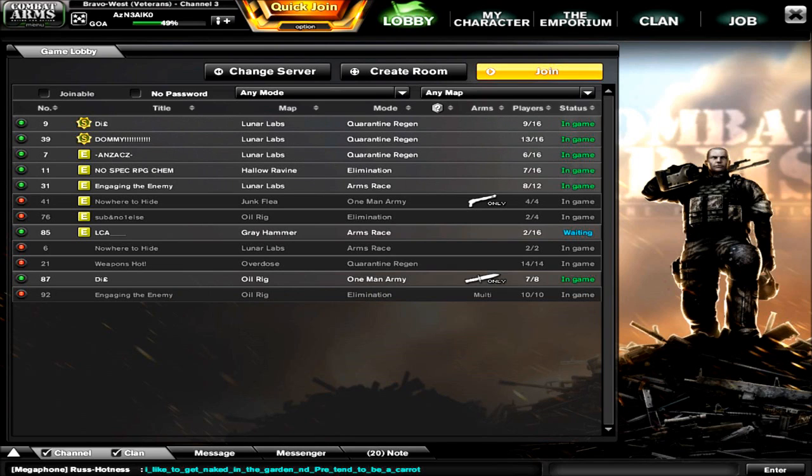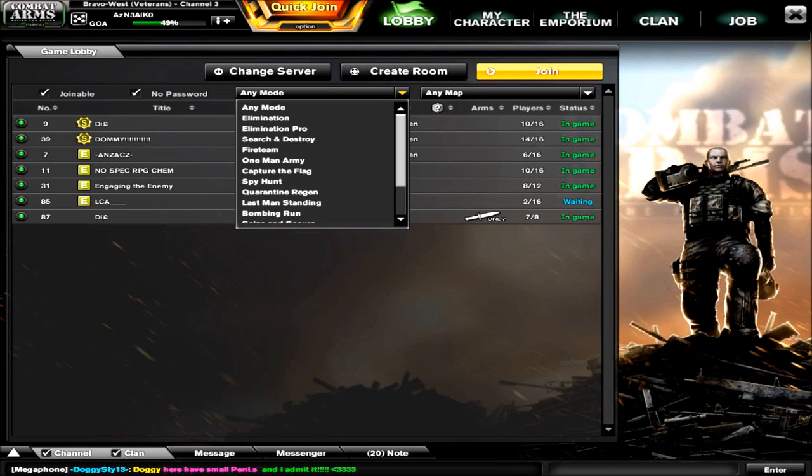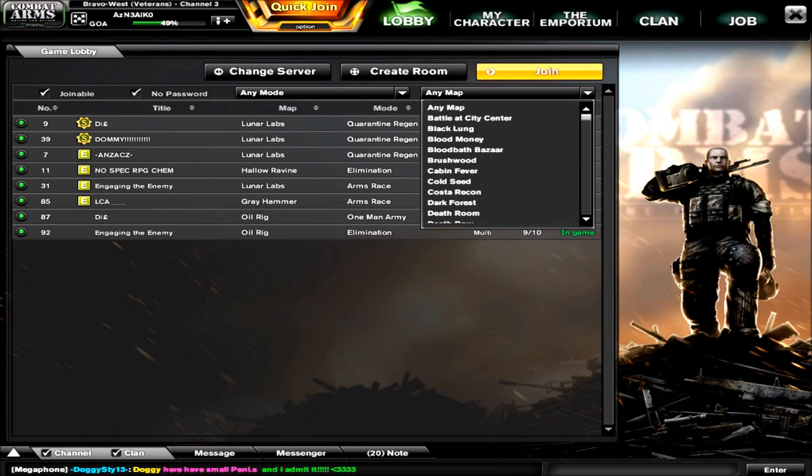The room filters did come in a previous update but weren't used much because they were hard to find. With this new UI, you can easily use the filter system by clicking 'joinable' to clear out rooms that are full. They've also added a no-password filter to remove password-protected rooms. Combining both filters shows only rooms available to you right now. There are also mode filters and map filters so you can really pinpoint exactly what you want to see.